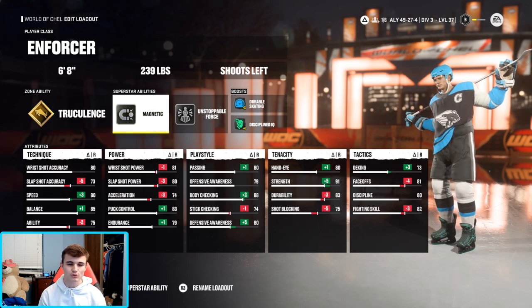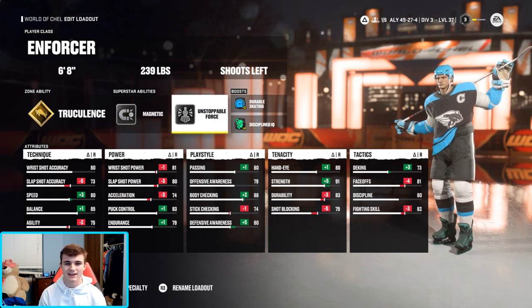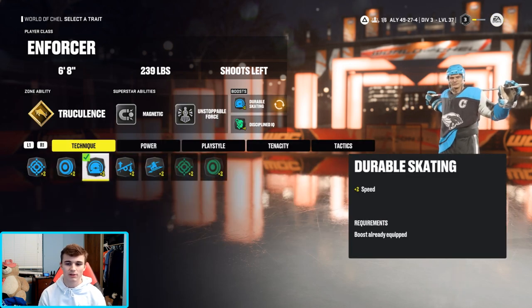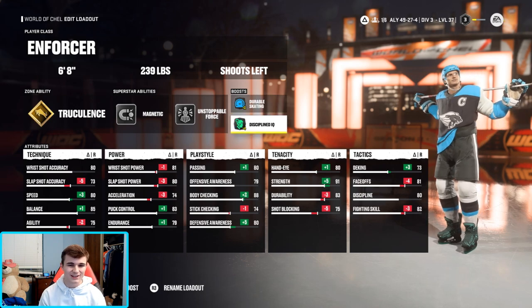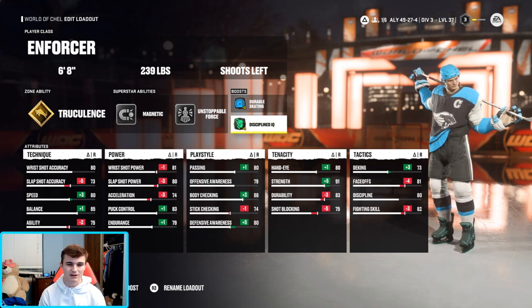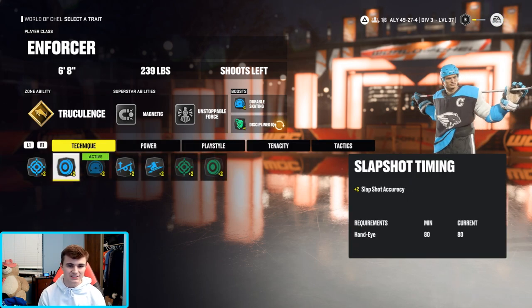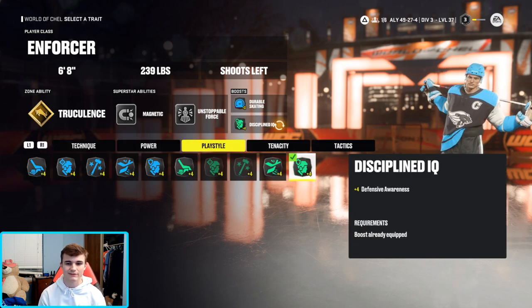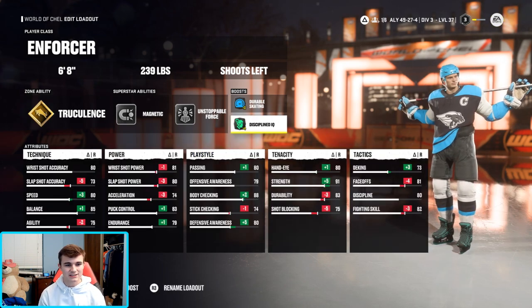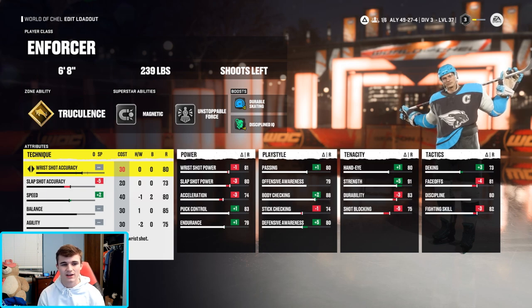There's nothing worse than losing the puck off a pass, so Magnetic is definitely one of my favorites. For boost I'm going Durable Skating — plus two to speed to make the build a little bit quicker to keep up with those speedsters out there. Then we're throwing on Disciplined IQ, plus four to defensive awareness, so in the defensive zone we can pick off the puck if need be.